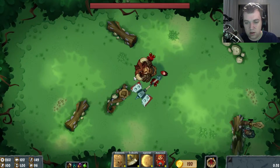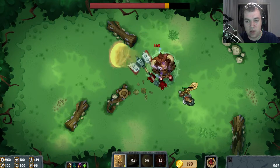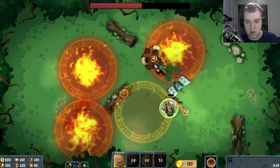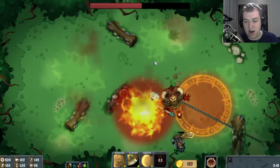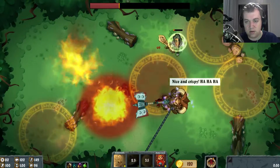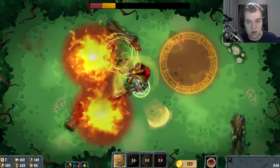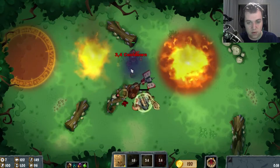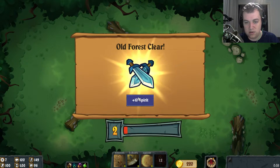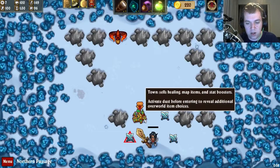Rock door — basically kind of the same as before, except that he makes things explode. Oh no — this is kinda sucky. There we go. We nearly died there. Now we got some spirit again.